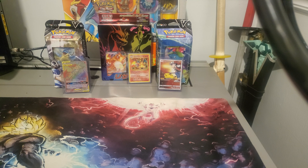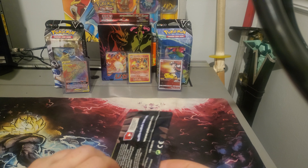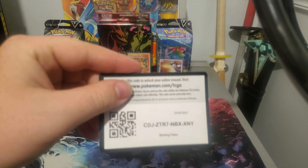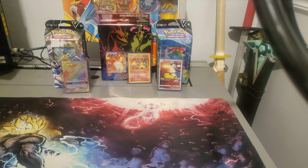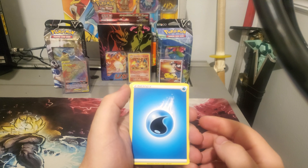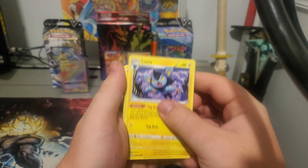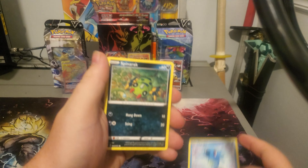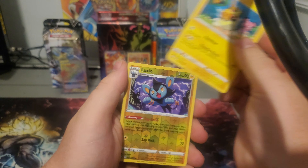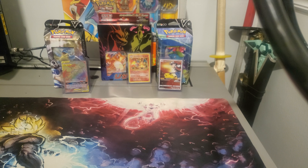Out of the 20-something packs I've opened, I've pulled like six of them. Cramorant V-Box — got ourselves a code card right there. Going four from the back: Water Energy, Dartrix, Eldegoss, Luxio, Morpeko, Horsea, Spinarak, Rowlet, another Morpeko, Reverse Luxio, and non-holo Yanmega. These little boxes I've gotten, they do not give the best luck apparently.